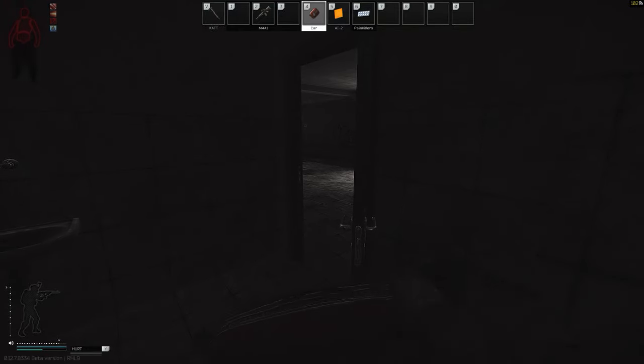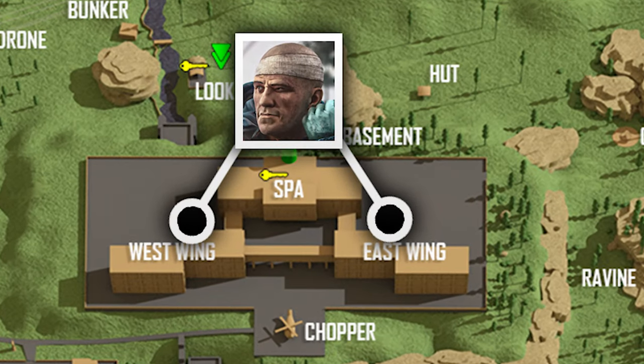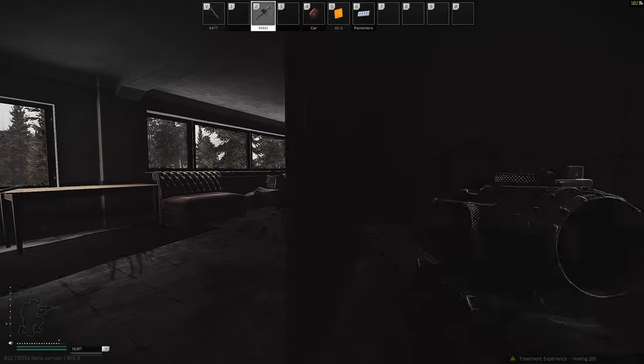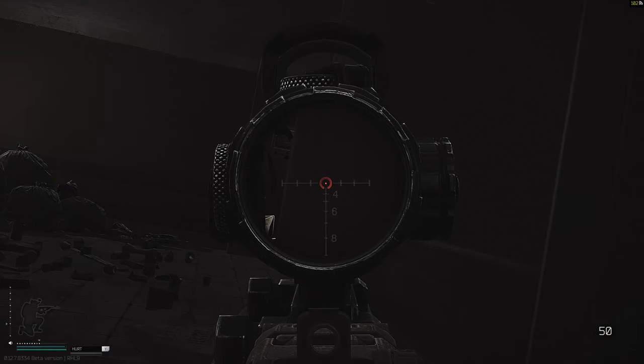Just like normal, we're first going to talk about where the Sanator can be located, which is throughout many points of the Shoreline map. The most common in my experience is the resort, and more specifically on the ground floor of the east and west wings. This boss sticks around the medical rooms close to the middle staircase and patrols both the short and the longer hallways, where he'll be hiding in a room waiting for a PMC to walk by — and then all of a sudden you get shot to shit.